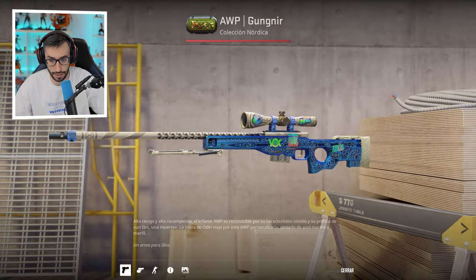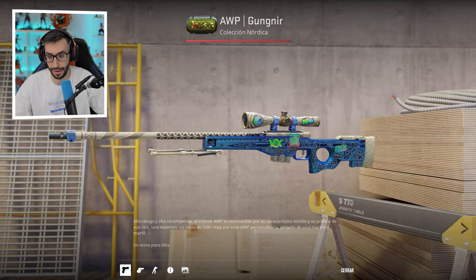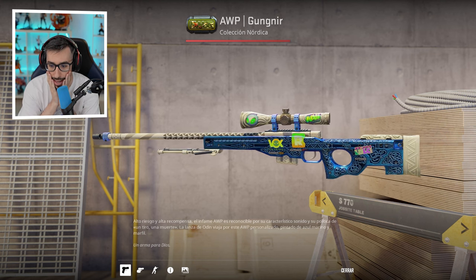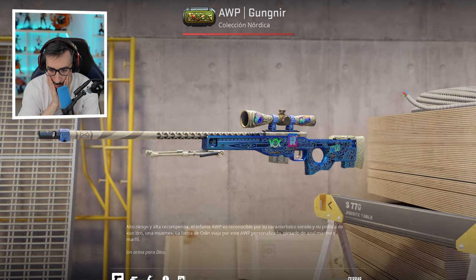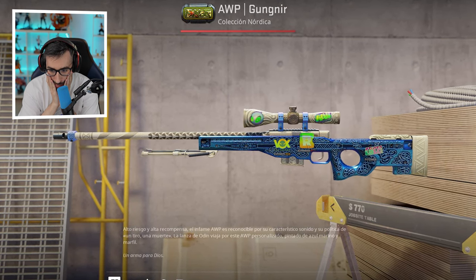He has a Gungnir Factory New with stickers from Dignitas, Navi, Vox, Reason Gaming, and Team LDL-C. This guy literally just built himself the most stickered weapon — as you know, before you could only put 4, and now this guy has put one more.